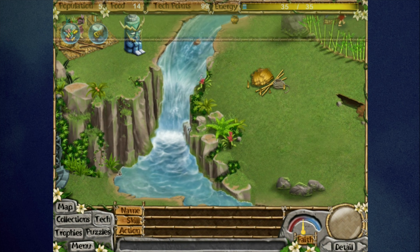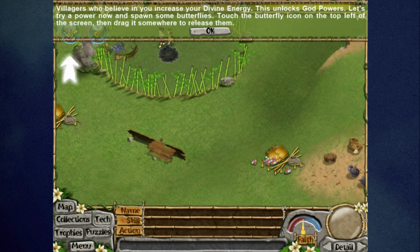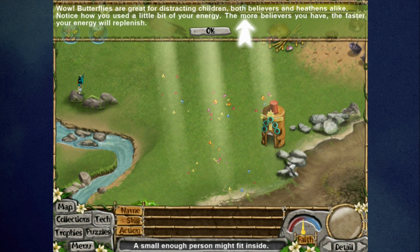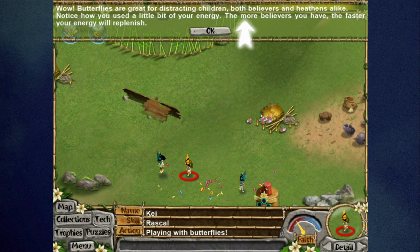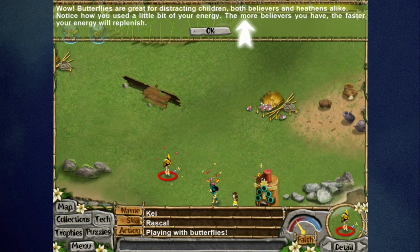Villagers who believe in you increase your divine energy, which unlocks god powers. One early power lets you spawn butterflies — tap the butterfly icon and drag it somewhere to summon them. Butterflies are great for distracting children, both believers and heathens alike. Using a power depletes a little energy; the more believers you have, the faster it replenishes. There's also an infamous rascal orange-masked kid who runs around the village fast and distracts adult villagers from working.